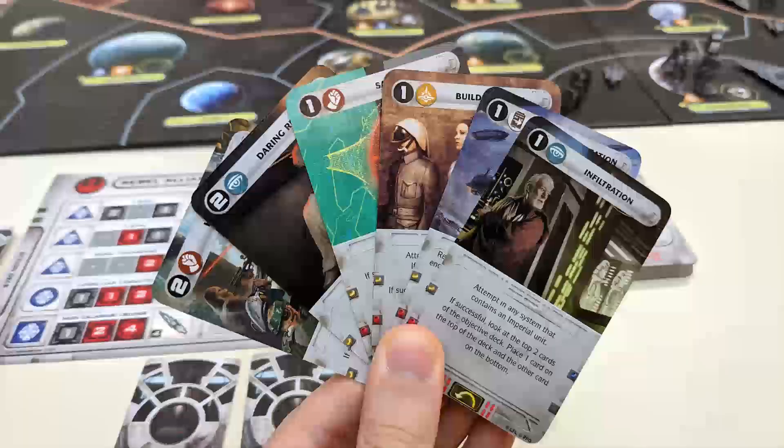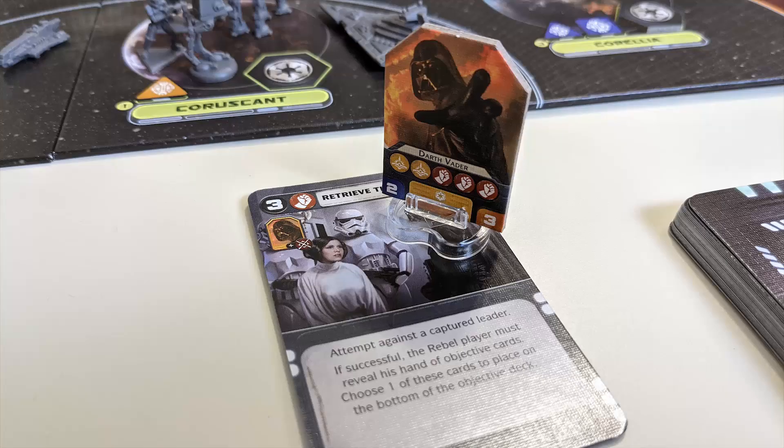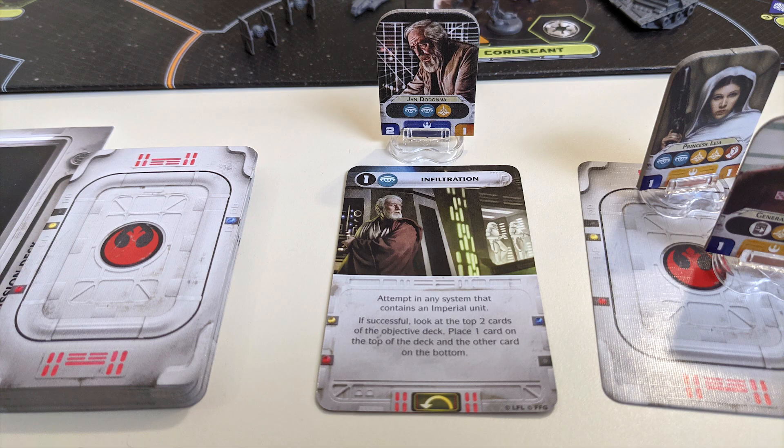Missions can have a variety of effects, including moving and affecting units, changing a system's loyalty, and looking ahead at cards. If a mission shows a picture of a specific leader in the corner, that leader gets a bonus if assigned to that mission — two extra successes if it's an attempted mission, or some other special ability if it's a resolve-type mission. Starting cards with a return symbol go back to your hand after activation, while all others are discarded.